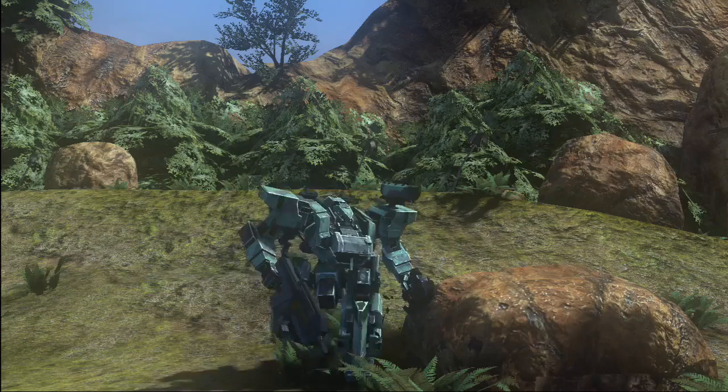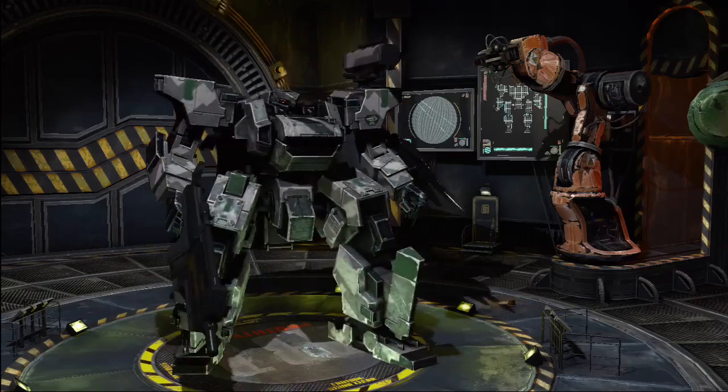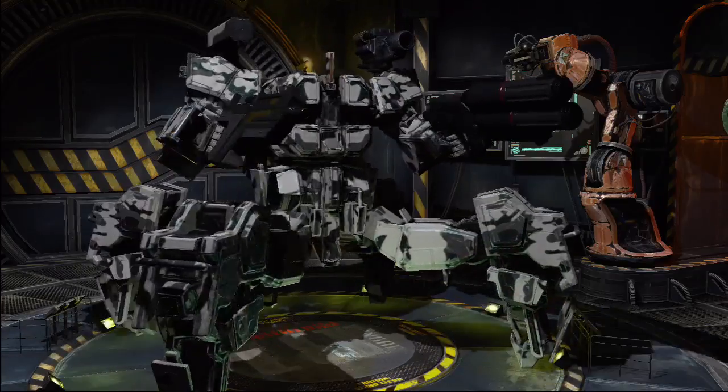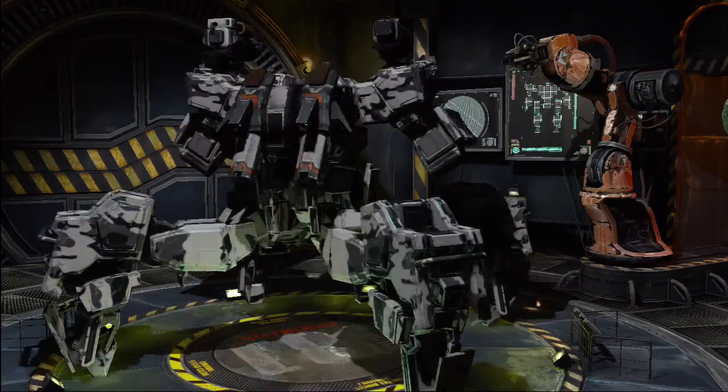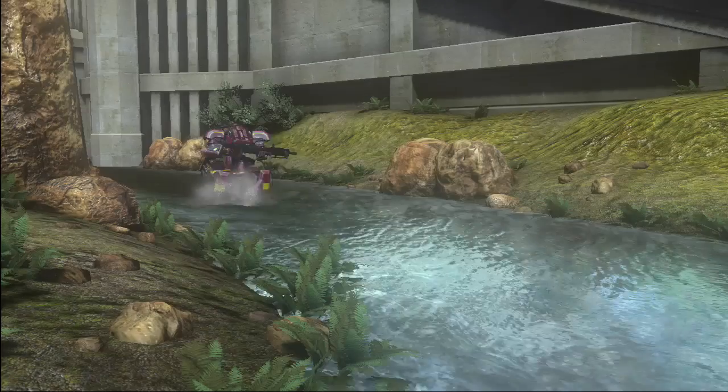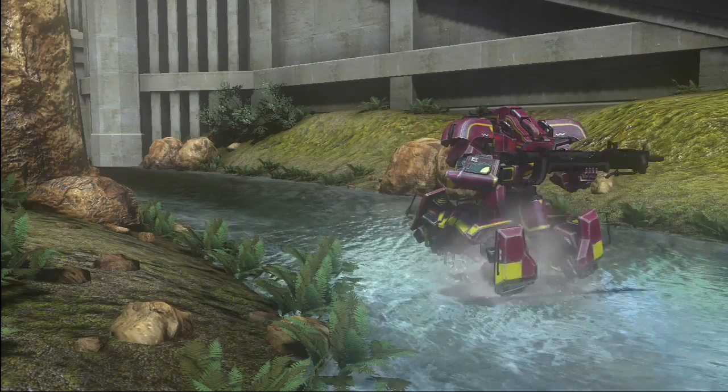Front Mission Evolved has three different types of Vonsers. The biped is your standard medium assault Vonser, capable of carrying medium loads and medium sized weapons. The quad leg is your heavy assault Vonser — they can carry heavier loads, which makes them more powerful in battle. And the hover tank is the light assault; they're more nimble and can float over water, which gives you an advantage in areas where there are rivers, lakes, or anything like that.